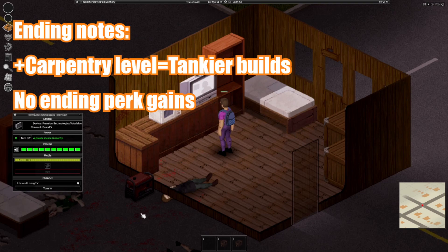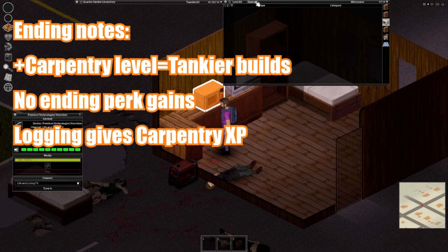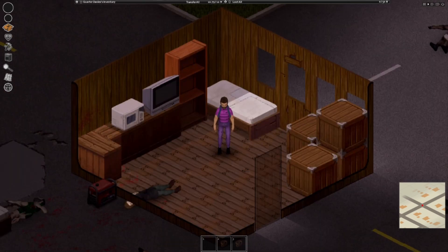Carpentry does not grant any perks upon achieving level 10. And lastly, cutting down trees and sawing down the logs isn't just the best way to get planks fast, it also gives you some XP in the carpentry category. That's it for this part of the Project Zomboid Guide — have fun building stuff in the apocalypse!